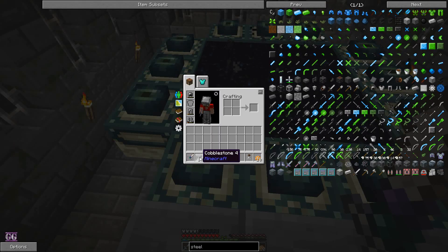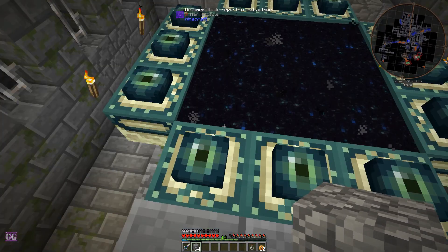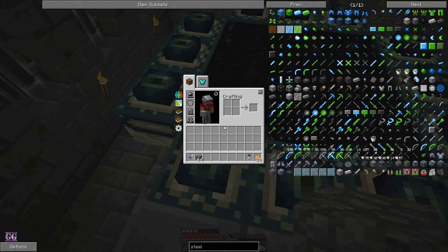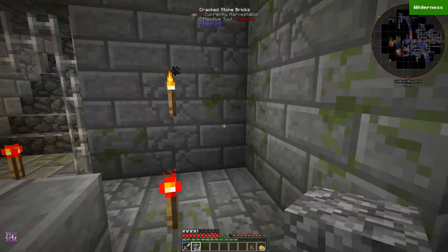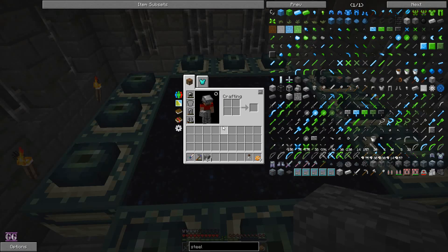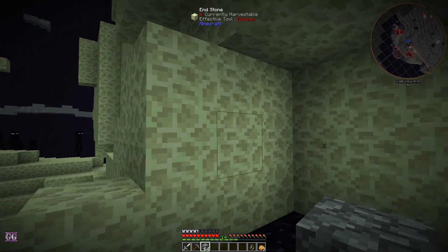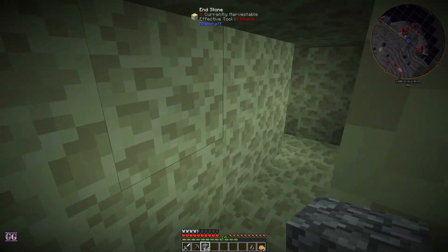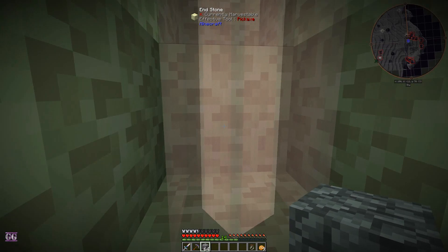I quickly ran back home and got a stack of cobblestone. The reason for this is we're going to build a cover so the endermen won't get to us hopefully. I forgot to take off my bubbles. I also brought a pickaxe so I can get a few endstone as well — why not. Oh, here it is — I almost thought it was the wrong spot.